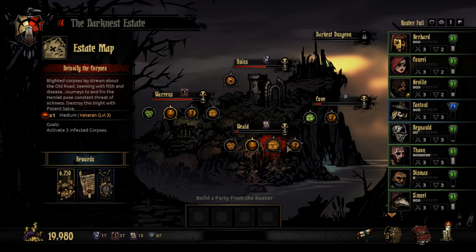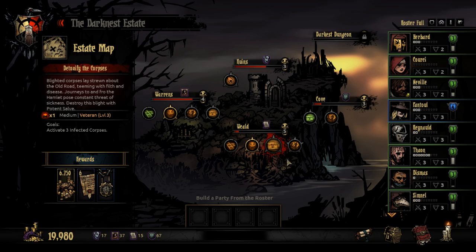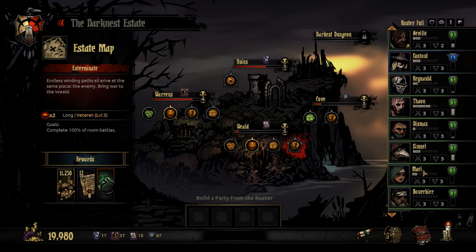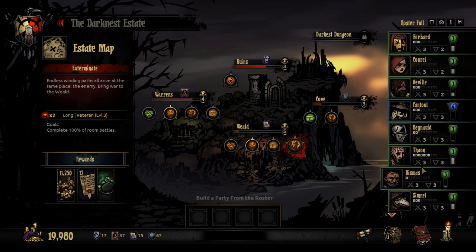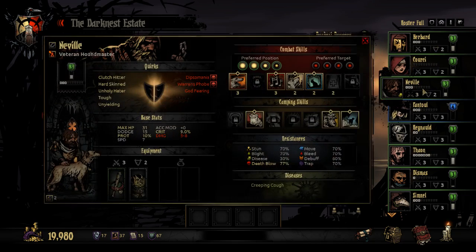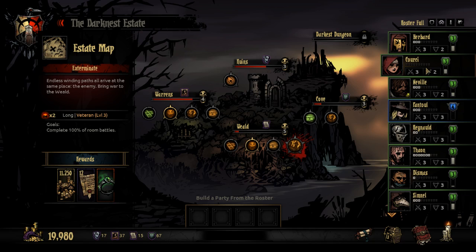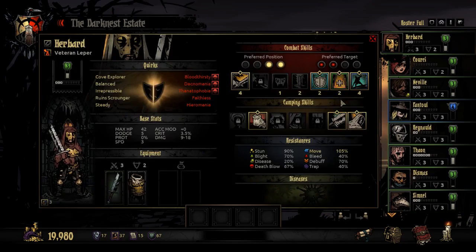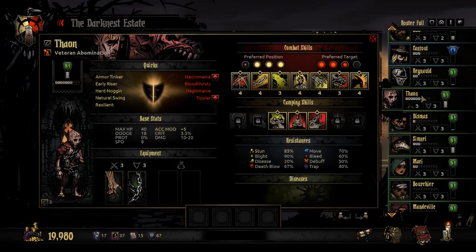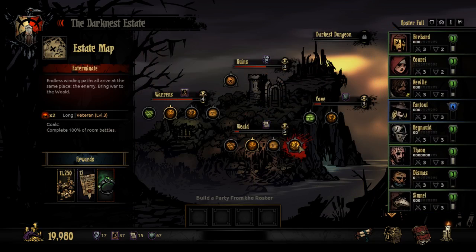I'm quite tempted by this one. A medium mission. The long ones I feel are not terribly difficult in terms of room battles — not really interested in room battles, we can get rocked. Although if I took the right crew and went light, I think the monsters aren't too bad. Abomination might almost qualify. We want to get as much XP as possible, and the longer missions offer more XP.